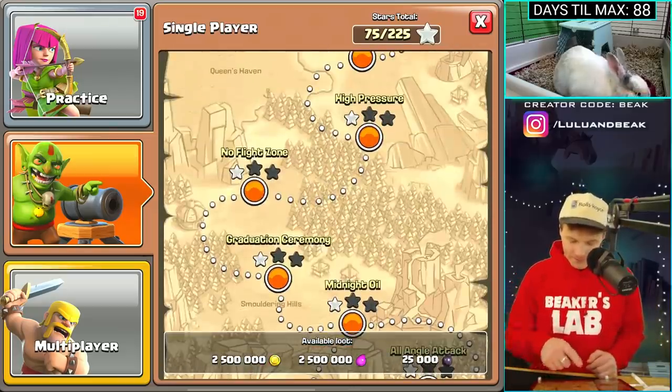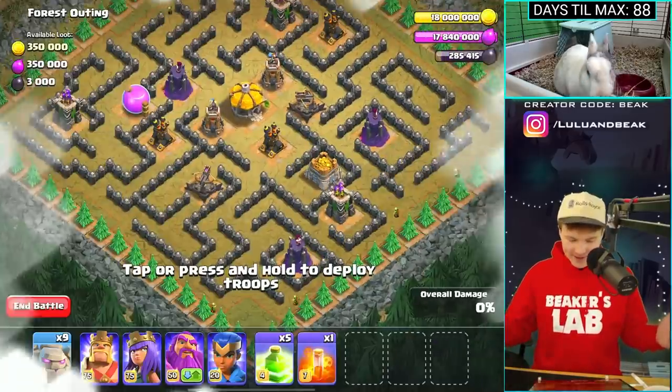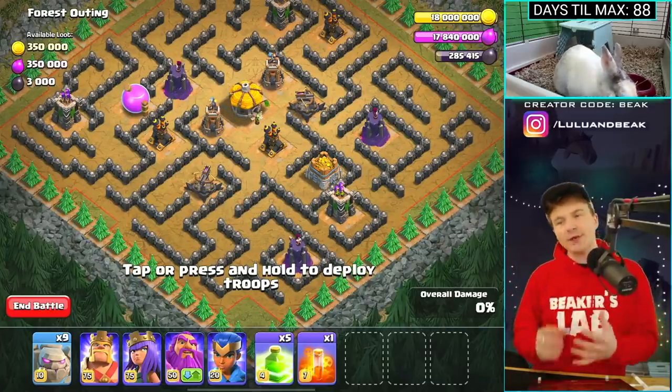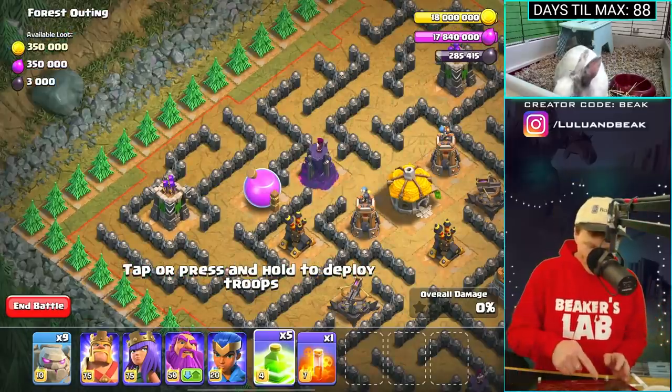Let's go into the middle forest outing. This is perfect — I brought a bunch of golems and a bunch of jump spells. I just want to see this thing go around and shoot stuff. Here we go.